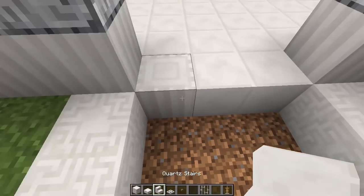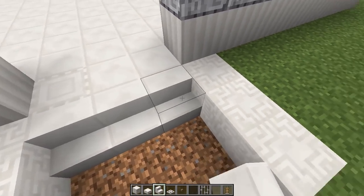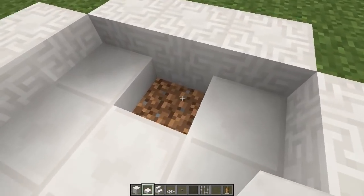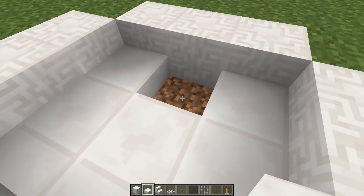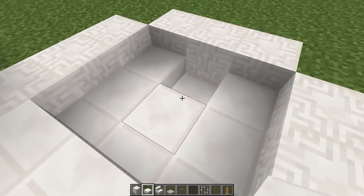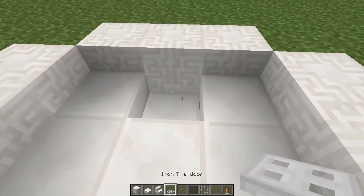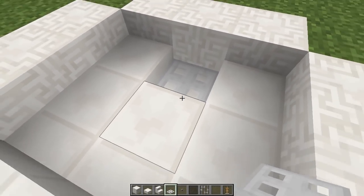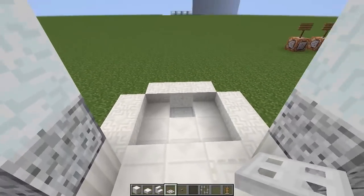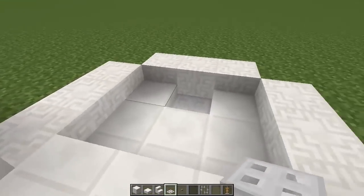Get your quartz stairs and place some stairs right here, then place half slabs to fill up the floor area, leaving a one-block gap. Punch that out and put a half slab down there. Then get your iron trap door and place it on top of that half slab — this is the drain to our shower, making up the floor area where you'll stand.